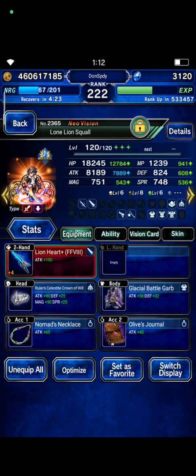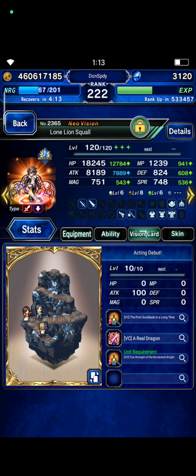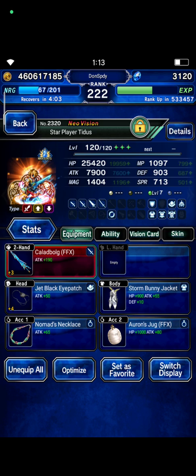My second NVA is Loon Lion Squall. You guys should focus on Messina and Dragon Killer build. I'm gonna focus on Water Damage. Squall has Messina Killer, Dragon Killer, and LB Damage 300%. And then Style Player Tyrus, the third NVA.